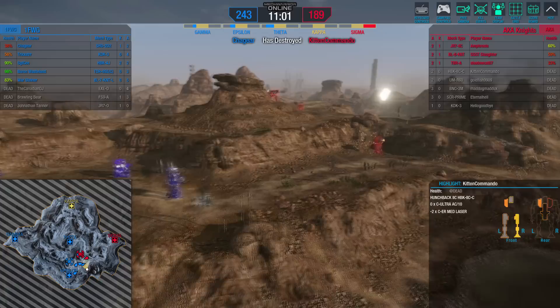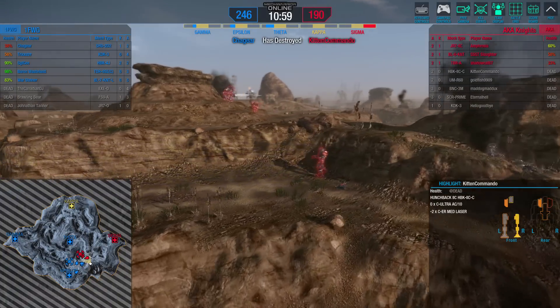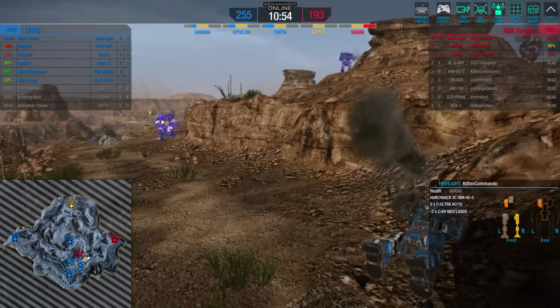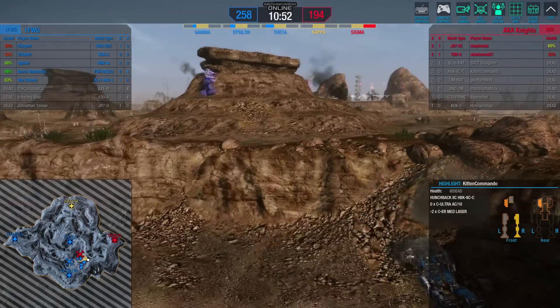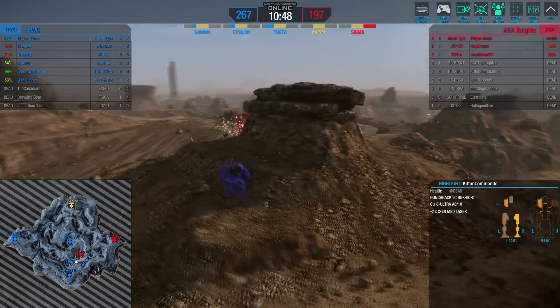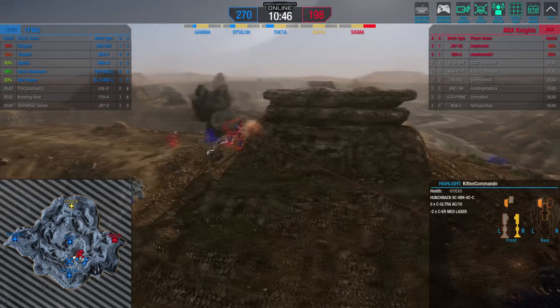As you see here, a Black Knight out in the open gets taken out by the team leader, Warsteiner. And it looks like this match will go to 1FWG, with a very nice brawl around Epsilon.